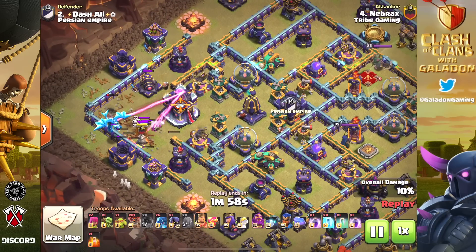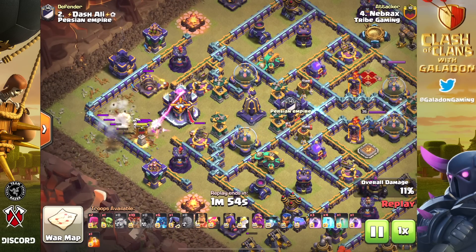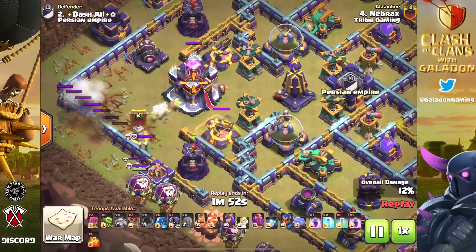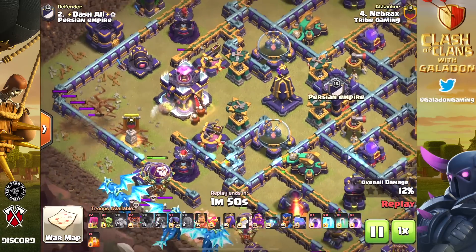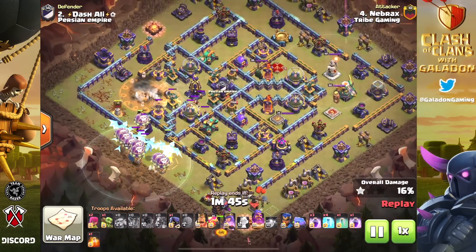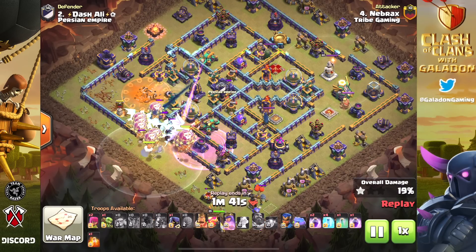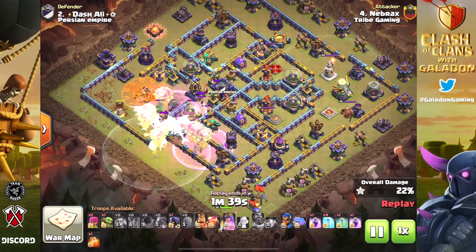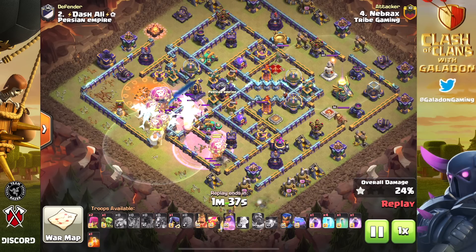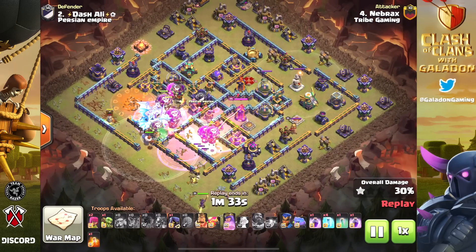Check out Nabrax and the sneaky goblins that came out of that stone slammer. While it looked like a big mistake — nope, there goes the town hall, just as planned. It seems unusual to bring a stone slammer to snipe the town hall, but that's exactly what we saw there. Beautifully done, and that helps the dragons and balloons avoid that region of the base.